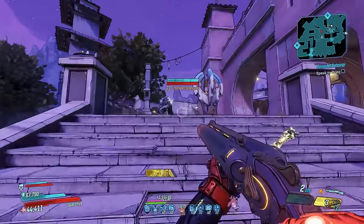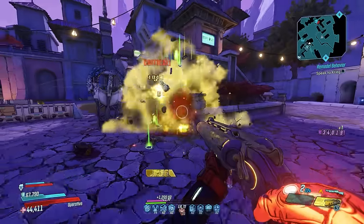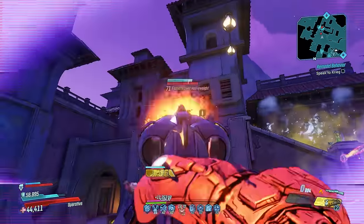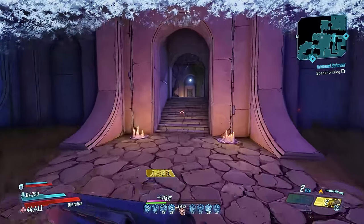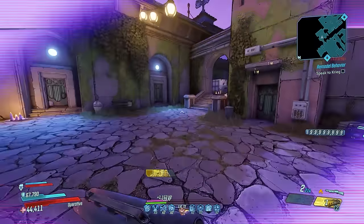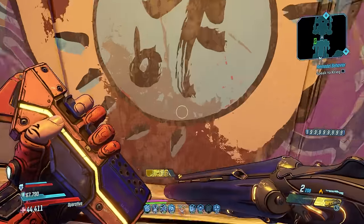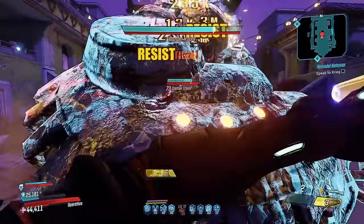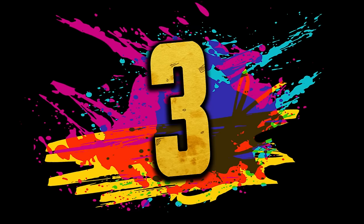At number 4: Pearlescent rarity. Borderlands 1 introduced raid bosses and Pearlescents; BL2 took raid bosses to the next level but failed to deliver quality Pearls due to Ultimate Mode imbalance. But BL3 seemed to forget both things entirely. I love the Takedown raid bosses — Anathema is actually my favorite boss in BL3 — but why did Gearbox abandon Pearlescent loot? Takedowns would have been the perfect place to get them, and DLC raid bosses dropping Pearls would have been amazing. Removing that rarity tier entirely makes no sense to me.